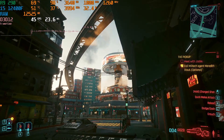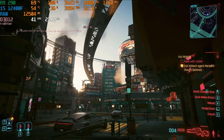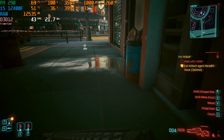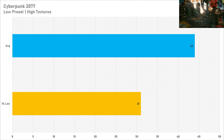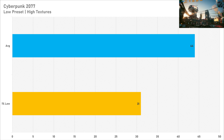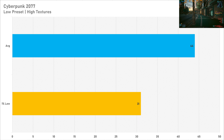Cyberpunk 2077 was definitely the biggest surprise today, from the moment the game actually launched. Set to the low preset, we got away with high textures despite the 4GB of VRAM on the R9 290, and the performance was definitely playable — 44 fps on average with a 1% low of 31 fps. Don't forget this GPU was seven years old when Cyberpunk launched, so credit where credit is due: the R9 290 performed quite well.